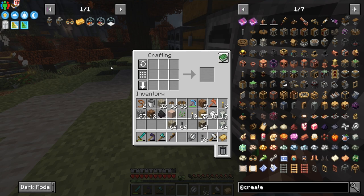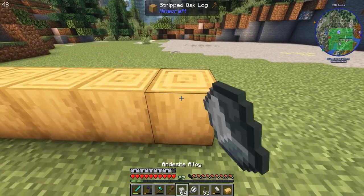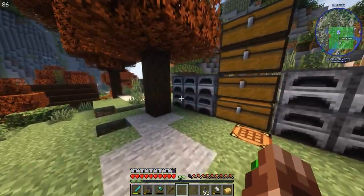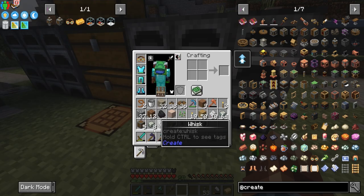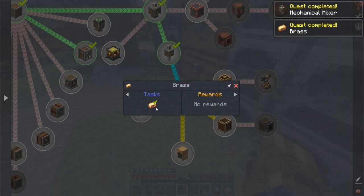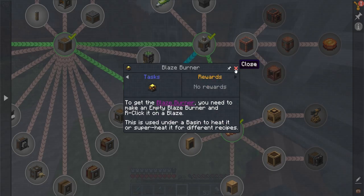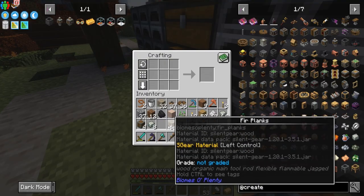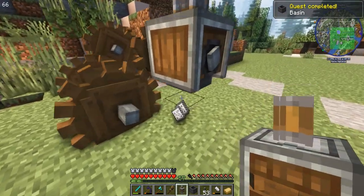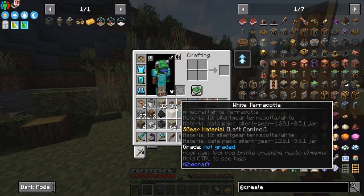We take the iron plates, combine them together, and this gives us a whisk. That allows us to make a mechanical mixer. We're going to make a few of these — they're going to come in huge handy soon because we need to get ourselves a blaze spawner this episode. We now have the ability to make a mixer! The mixer allows us to make brass, which allows us to make some cool things.